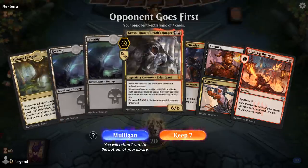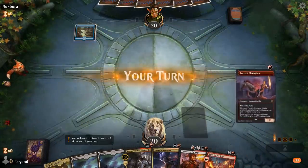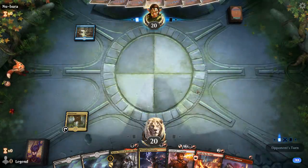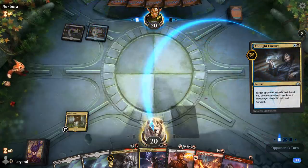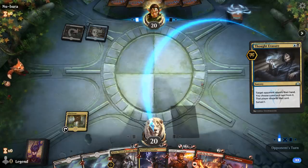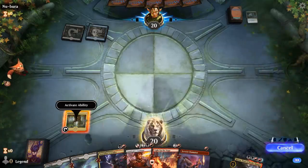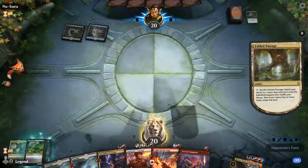We're on the draw with a fine hand. Fetch up a mountain, and we'll be able to play Crusader on two. Opponent is on blue-black with a Thought Racer. I might lose my Crusader unless they have another answer for it. They take a Kroxa — that's fine, I can still escape it later. They probably have a removal spell lined up for the Crusader.